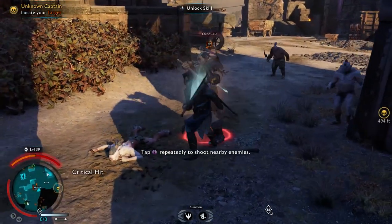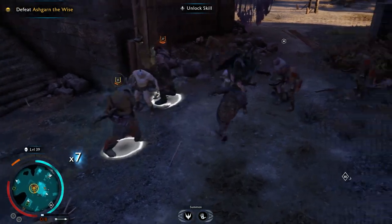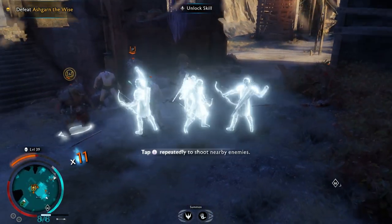The Elven Rage duration is decreased by 50%, though it was normally a little bit too long in my opinion, so having it be shorter is not really a big deal. With four items of the Bright Lord armor set, they can replenish all your Elven Shots when killing an enemy during Elven Rage — so you easily kill all the targets and get all your Elven Shots back, which is really nice if there are no Elven Shots nearby.